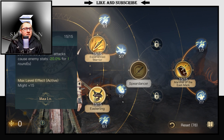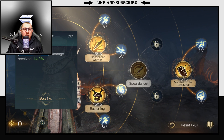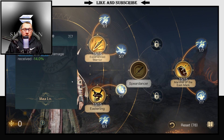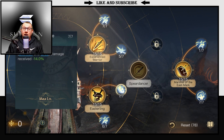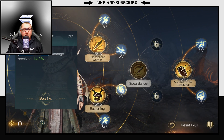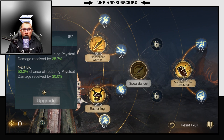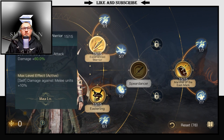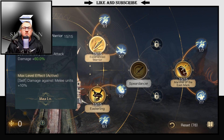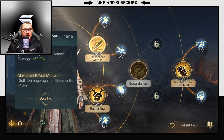We're going to put our 15 points into Easterling, which is of course going to give you that bonus, and then put 7 points into Evil Alliance. This is where things start to get a little different depending on your respect level. Normally you fill this out, put your 7 points in Iron Guard, and then put your 15 into Experienced Warrior.